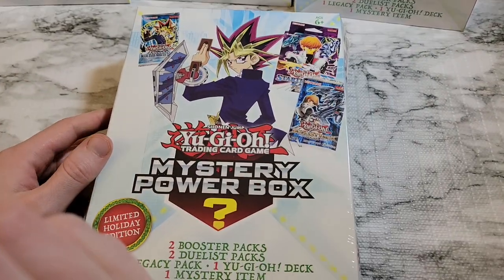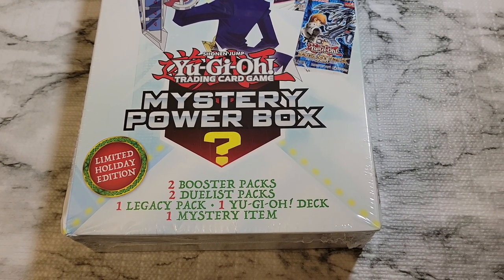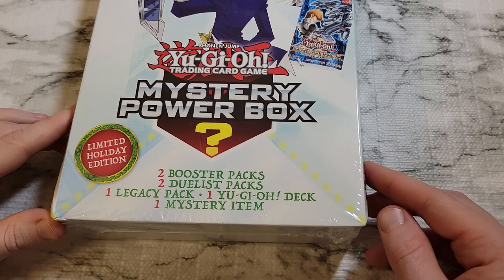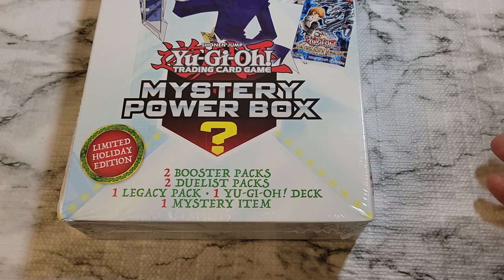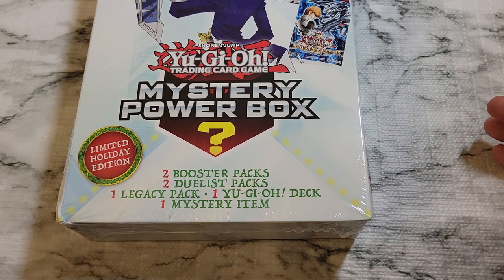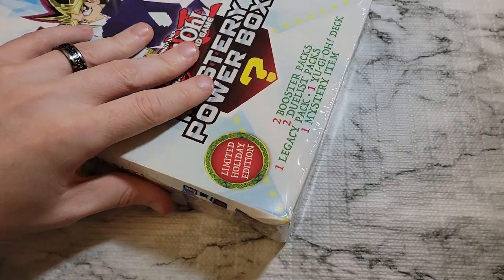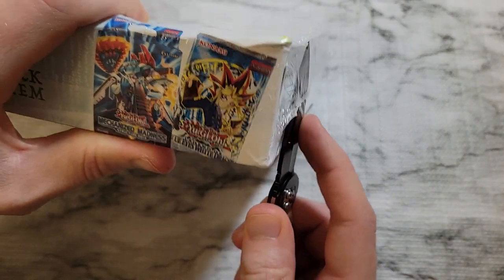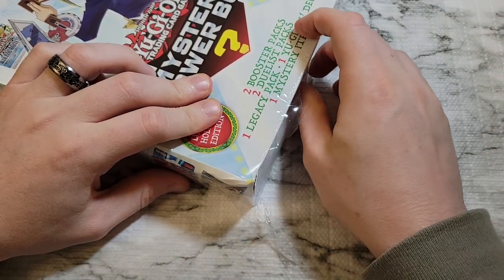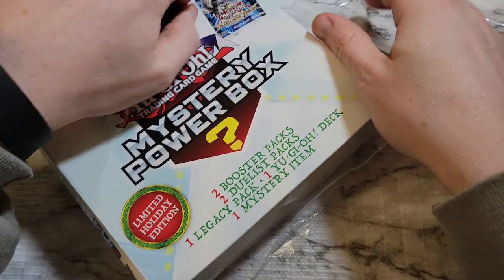We've got five total — four in the background plus one here. Each box has two booster packs, two duelist packs — a Duelist Pack Kaiba, Duelist Pack Yugi — a legacy pack, a deck, and a mystery item. You tend to get kind of the same thing over and over, so there's not a ton of mystery, but it's always fun to open them. The Duelist Pack Kaibas are interesting with those ultimate rares. Let's bust one open and see what we get.